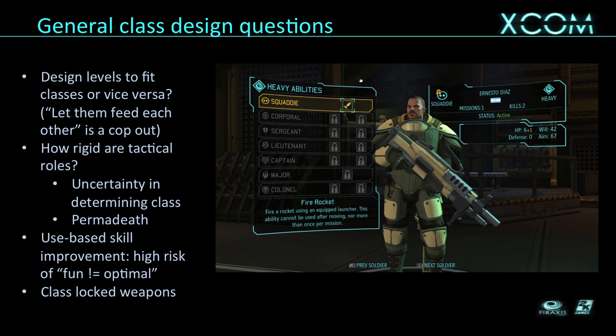Another reason not to do use-based systems is they're awfully fiddly to track — and I mean for the player, not for us. We thought classes were a much clearer and better way to communicate: this soldier just became a sniper. Ninety percent of players will look at that and understand immediately. Or this soldier just became a heavy — visually they've got a rocket launcher and a big LMG. I know what that one's all about. It's not coincidence I picked the heavy; it was really obvious.